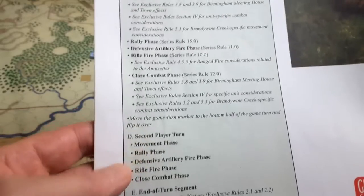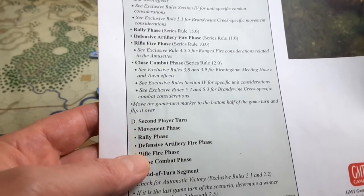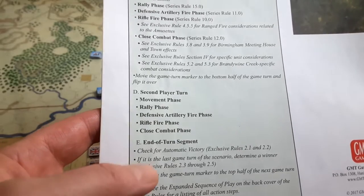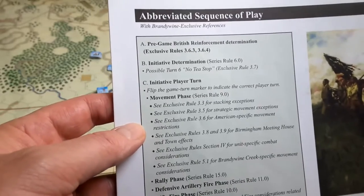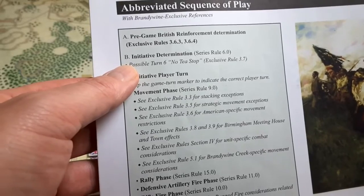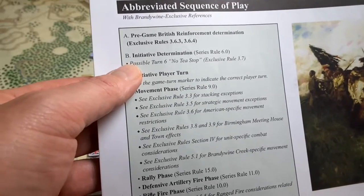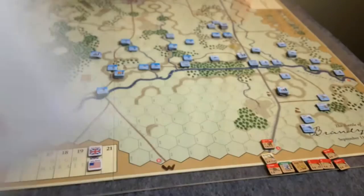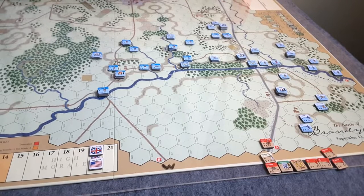Once that's finished, we go to the second player's turn — in this case the patriots — who do the same thing all the way down to close combat, then the end-of-turn segment where we check for automatic victory. The turn marker advances, and we slip back up to reinforcements and determine initiative for turn two. Both sides roll a d10 and add their army morale initiative modifier to determine who is the initiative player.